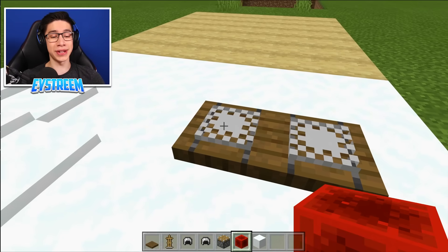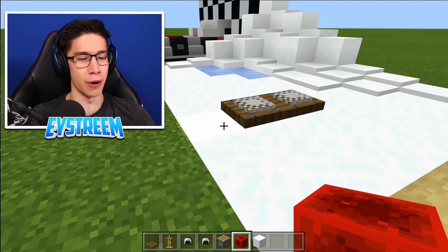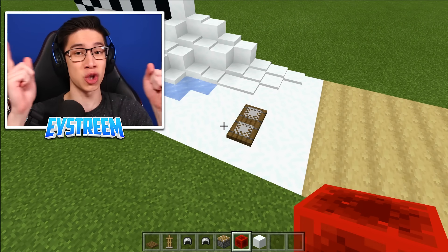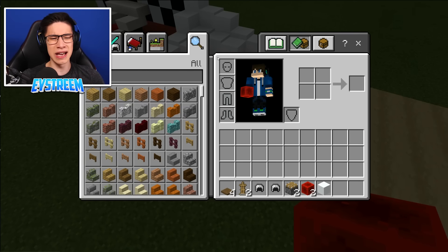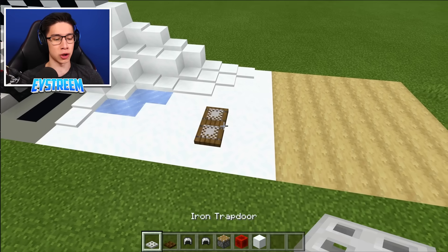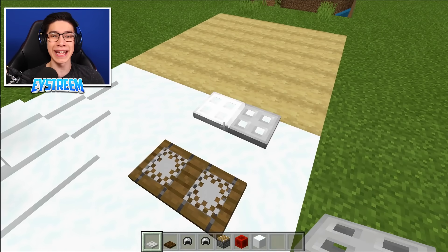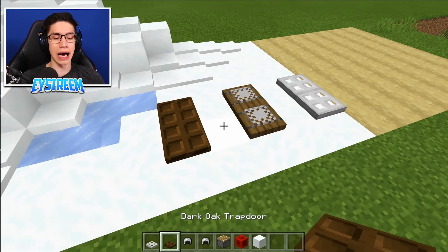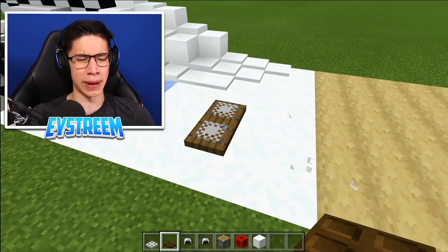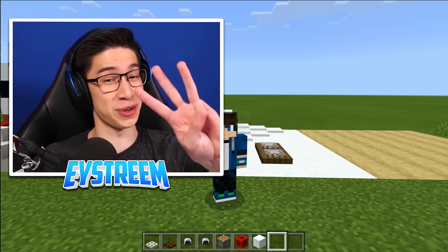These two chainmail helmets represent the boot locks where you lock your boots in to go snowboarding, and the trap doors are the board. The best part is you can customize it — if you aren't a fan of spruce trap doors, you can use any trap door to make your board. Personally I think an iron board looks really cool because it blends in with the snow, or a dark oak trap door also looks very cool. Now let's move on to build number three.